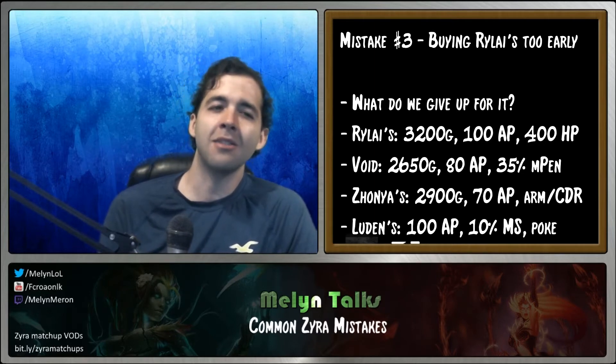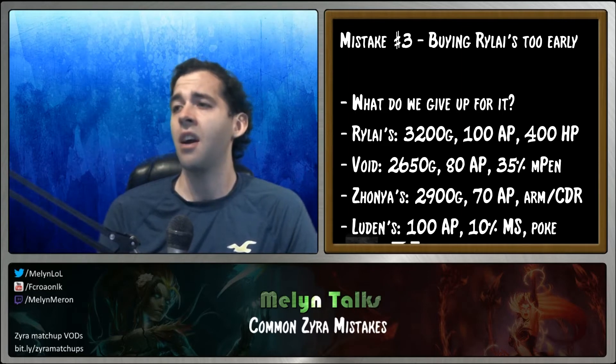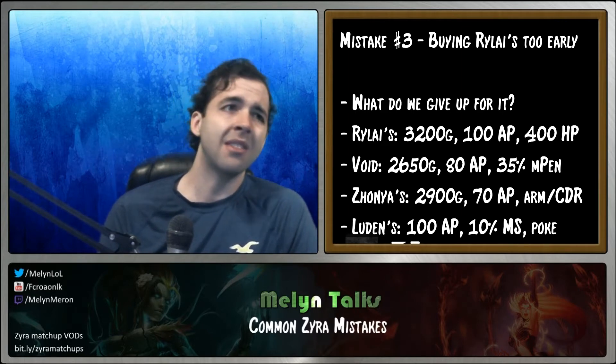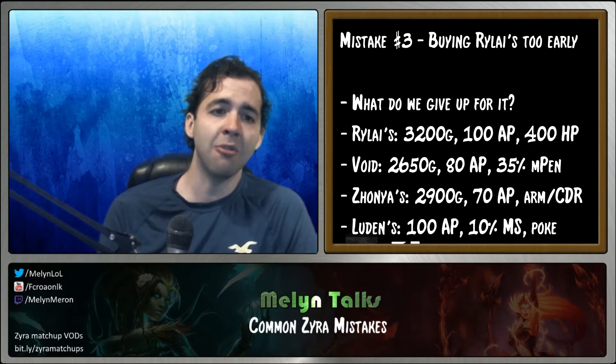We're not getting Rylai's for damage — we're getting it for health and slows. But the slows aren't that useful anymore except on your ultimate, and the health is kind of mediocre. As a support, I'm okay dying as long as I get my job done. I like staying safe in the backline and putting my gold into Void Staff to tear through their team — Void Staff and Liandry's give insane damage for how much gold they cost.